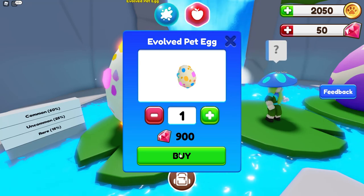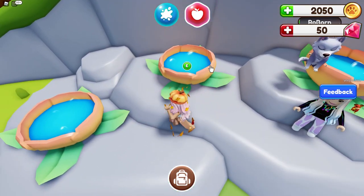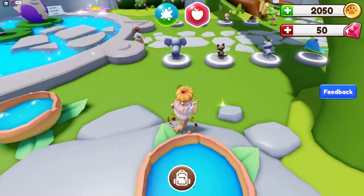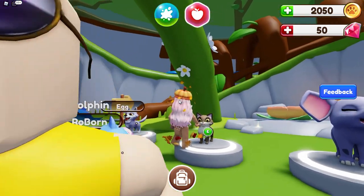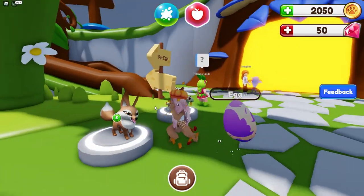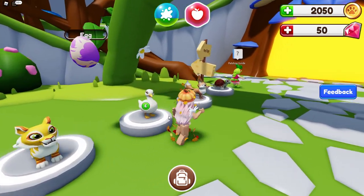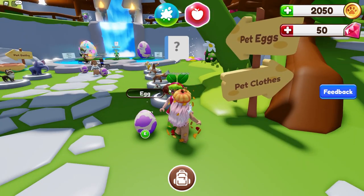I can't buy it — I don't have enough money. We're going to go over here. We can put our egg in there! We have an elephant, is this a cat? It looks like a cat. We have a wolf, a dolphin, a turtle, a fox, a duck, and a tiger. Let's talk to the pet shop guide — welcome to the pet shop.